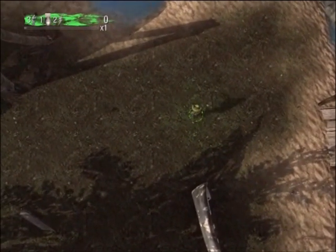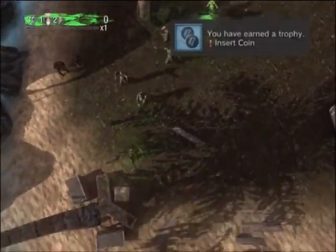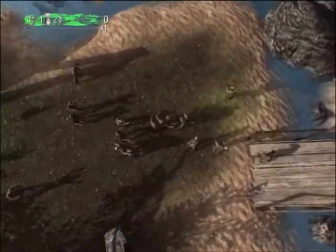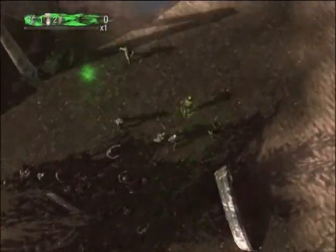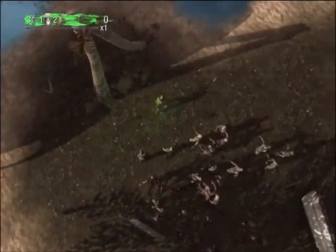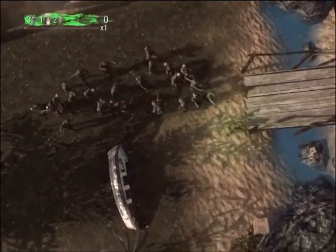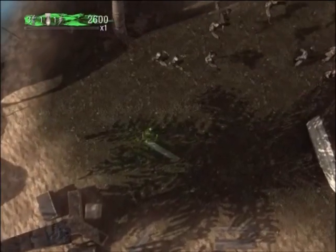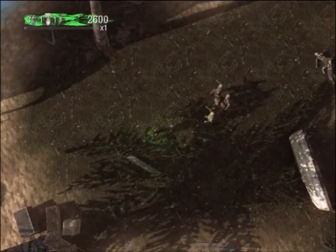You get a trophy just for playing it, it's called Insert Coin. But then you can get another trophy called Easy Rhino. All you gotta do is loop enemies up — the whole premise of the trophy is to speed through 20 enemies. There's 30 on the screen here, so you just loop them like this and when they're all in line, hit the speed boost, and after a little bit you'll have that trophy.